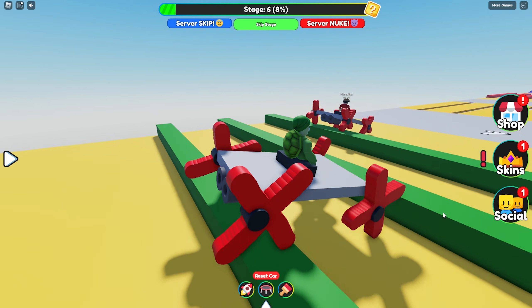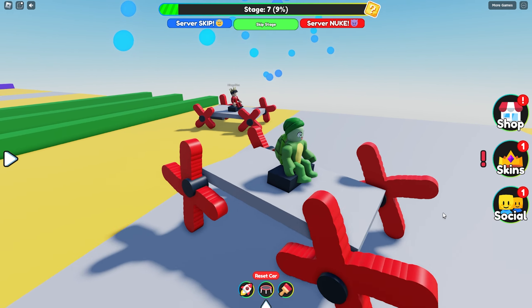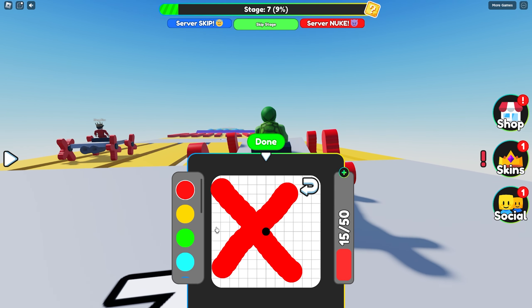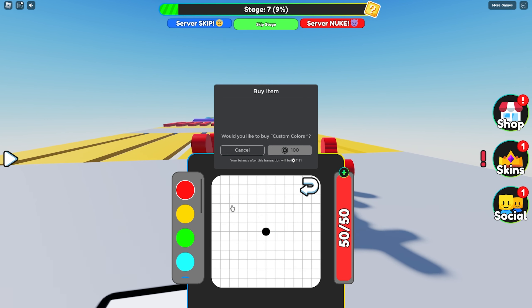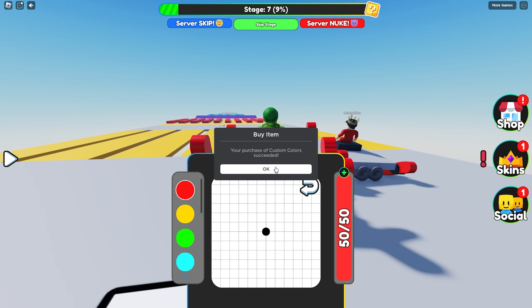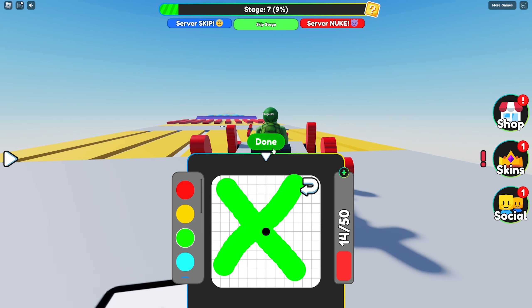That's awesome. But Woodo, I just realized, are you really going to be using red wheels the whole video? I thought green was your favorite color. Green? Well, yeah, obviously green is my favorite color. And wait, no one told me you can draw with green. Wait a second. Let me just fix that real quick. I have to buy custom colors. Okay, fine. I'll buy colors. There we go. And now I can select green and draw a nice X with the green color.